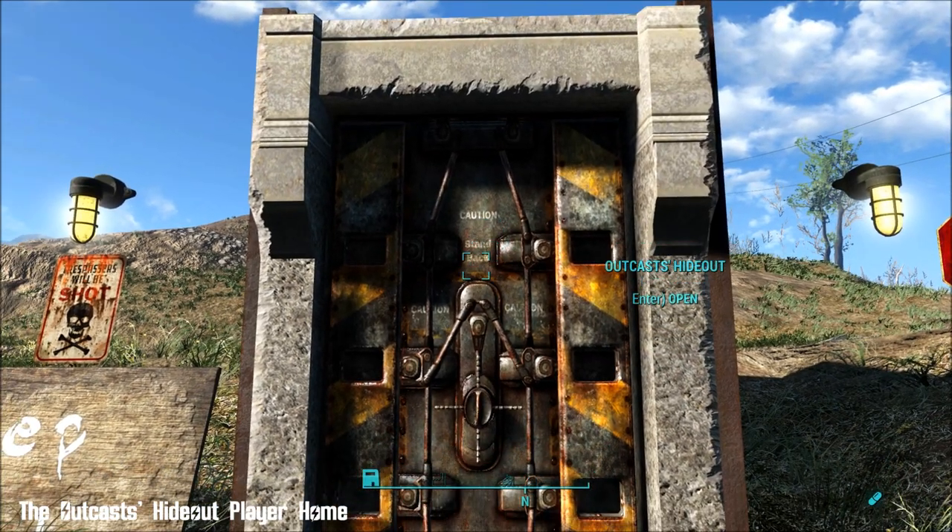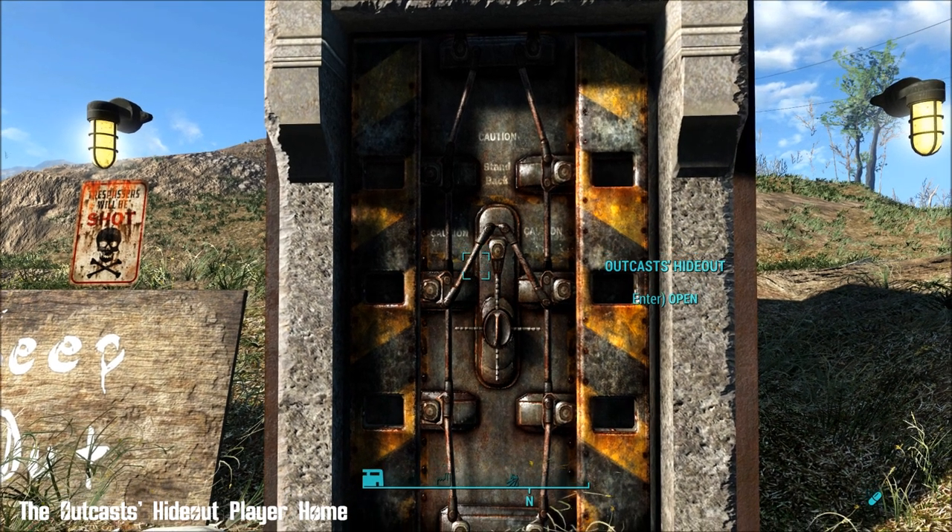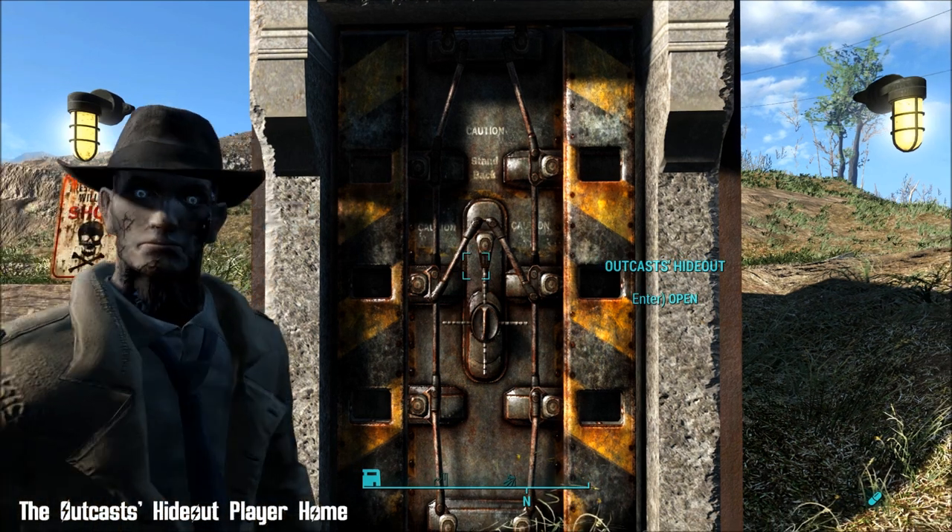Once you've done the dungeon, you'll pick up an ID card reader and a password that will get you into this place. This is where you come and go from, and you can fast travel straight into it.